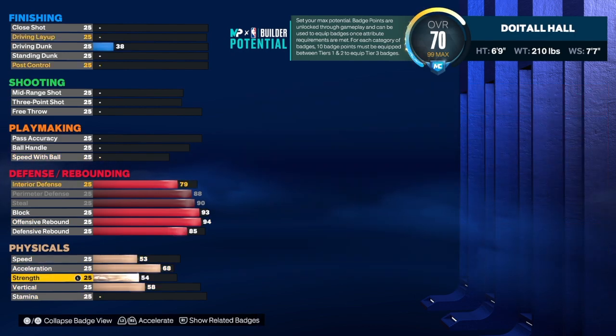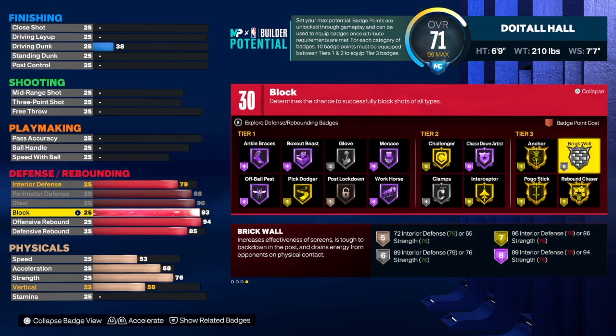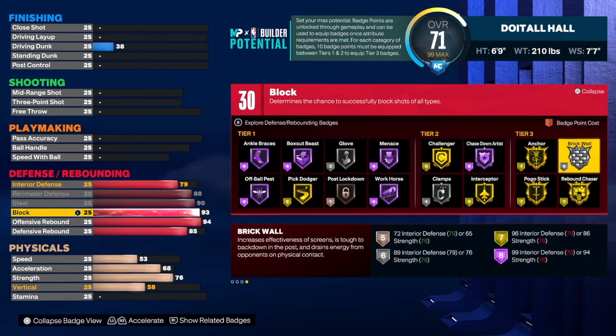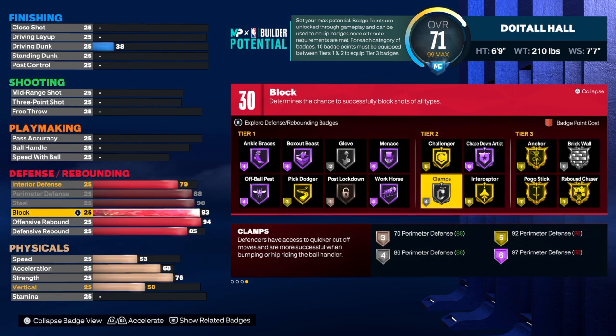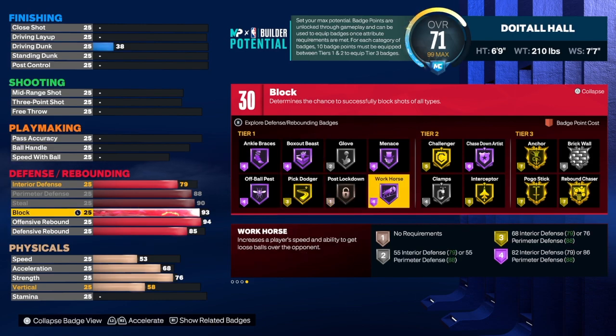With a 76 strength on this build, we get silver brick wall. This build is sort of like my personal build when it comes to the big-man stuff — anchor, pogo, rebound, chase down, and all that. The badges I'll use: brick wall, rebound chaser, pogo, anchor, chase down, interceptor, clamps, glove, box, and probably workhorse. This build is crazy on defense.